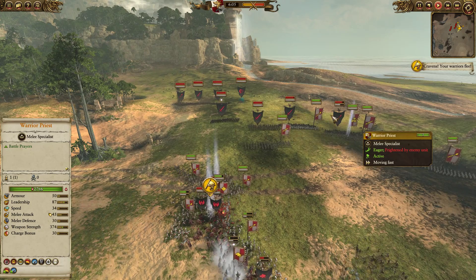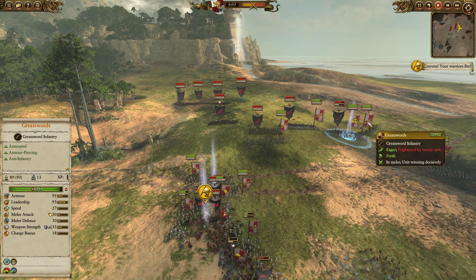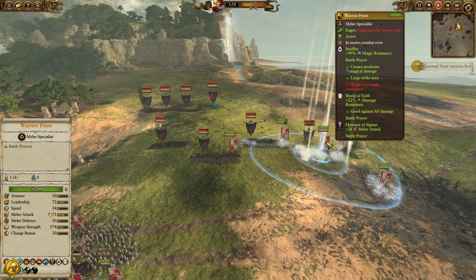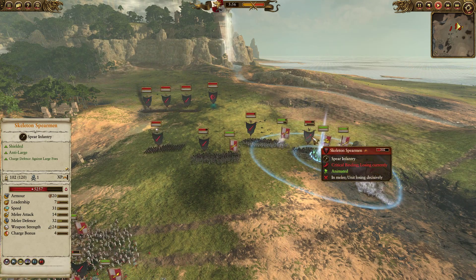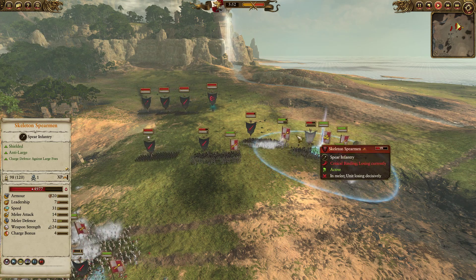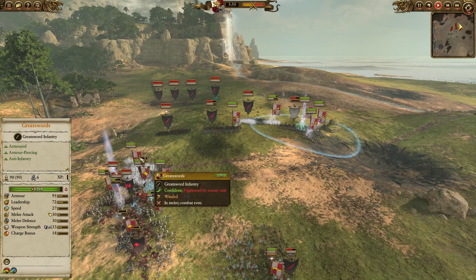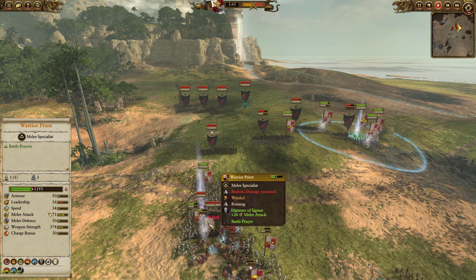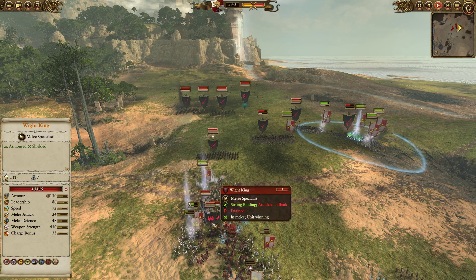The front lines have clashed and the Warrior Priest is in the thick of things. The Great Swords are in the thick of things. I'm popping Soul Fire, Shield of Faith, and the Hammer of Sigmar — all these things are making these guys much better at just cleaving through these Skeleton Spears in a very cost-efficient manner. The Skeleton Spears were not buffed enough, unlike the Skeleton Warriors. Over here my Great Swords have collapsed on my opponent's troops. Unfortunately my Warrior Priest over here has routed and is being chopped up by the Wight Kings.